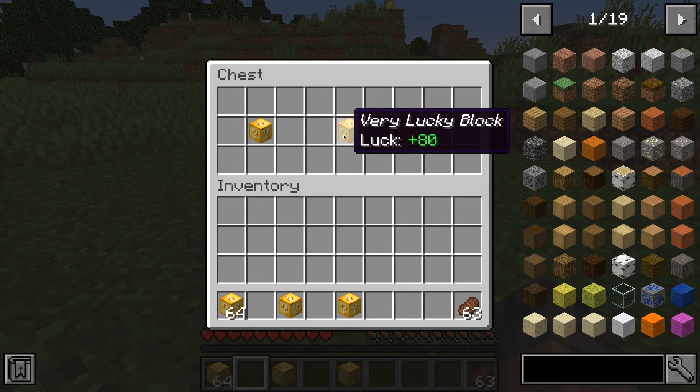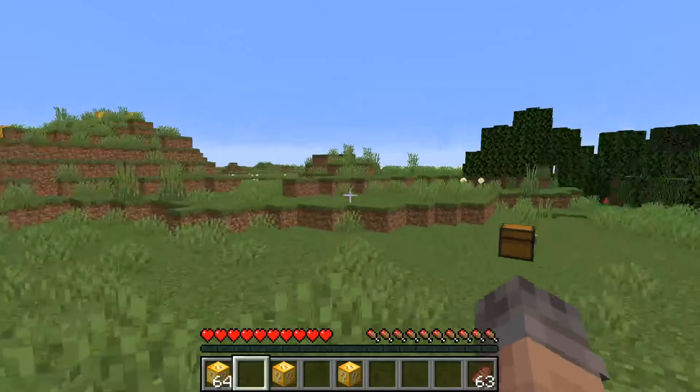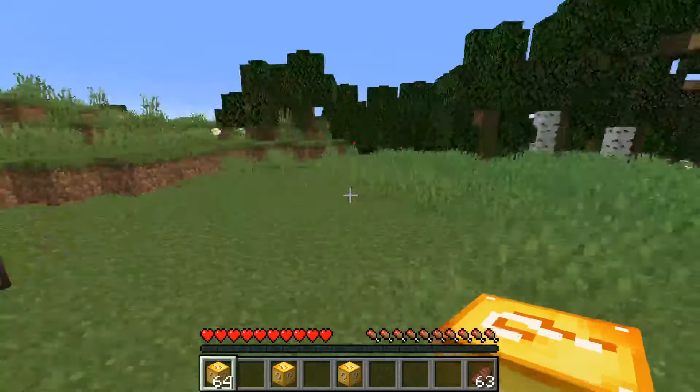I don't know why you'd want negative luck, but sometimes getting a Very Lucky Block can be a little expensive. I've set up a couple Lucky Blocks over there spaced pretty close together — assuming things aren't going to blow up — and some Unlucky Blocks placed a little bit farther away. I also have a good stack of Lucky Blocks here just to get us going, so I might as well start and break one.